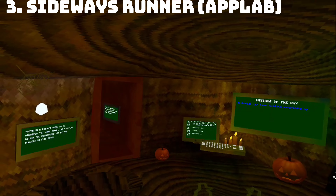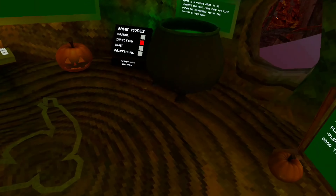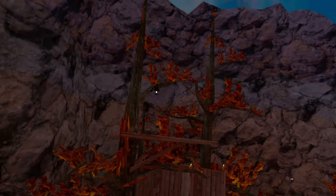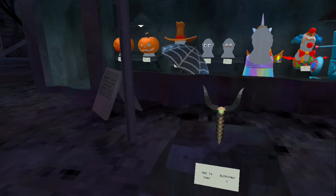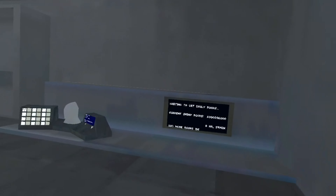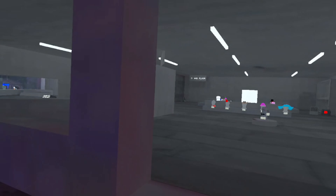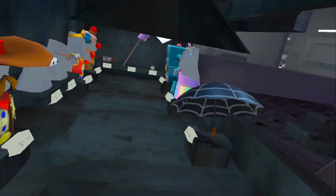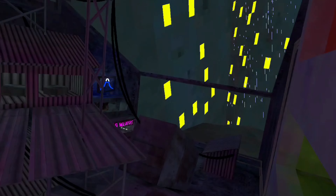The next game is Sideways Running — the other way is Runner. This game is on App Lab as well. Servers do work. I don't know why the longworms are glitched like this, but servers do work. The game is pretty good. You get platforms and longworms when you get in the game, and it's in the Halloween update. Cosmetics — I'm not sure if they work; I assume they do not.